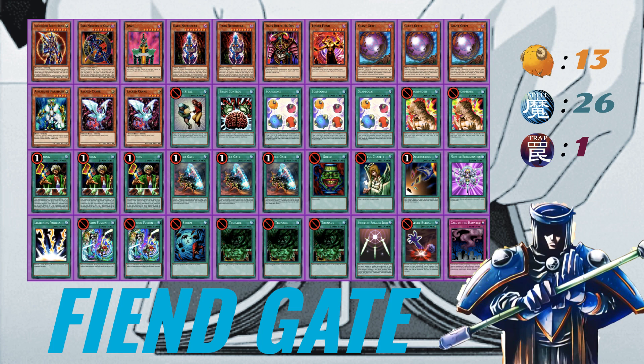So Jimzo, here's the Fiend Gate deck. I'm still running a tiny package of lights and darks. In some of the replays I was running only fiend-type monsters, but honestly the fiends on their own just don't generate enough advantage in a deck like this. You're just trying to swing in for game — trying to make a big push and clear your opponent out. Giant Germ can get some chip damage in; 1500 is nothing to laugh at, especially in a reasoning gate build.